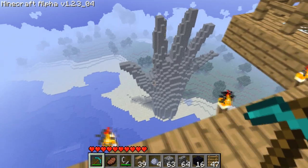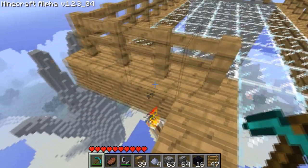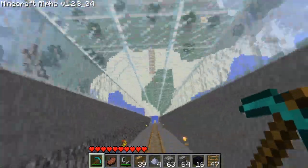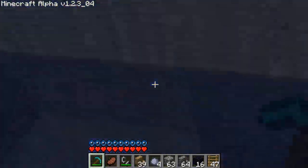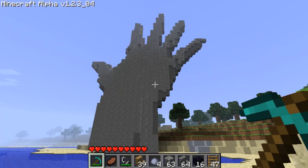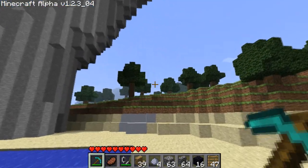Well, here we have it. We have a giant hand reaching out of the ground. Is he poised to smash those who oppose him? Or is he just waving a friendly little hello? That's up to you. He hasn't imparted me with that knowledge yet, and I'm quite afraid to ask, because it's a giant hand.